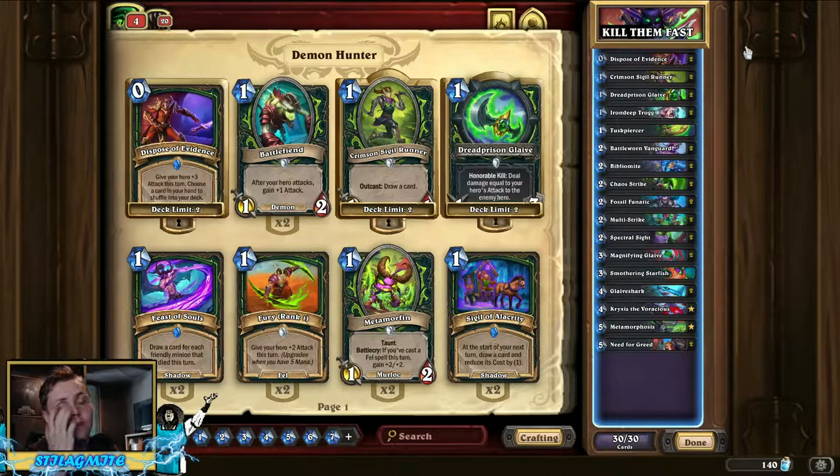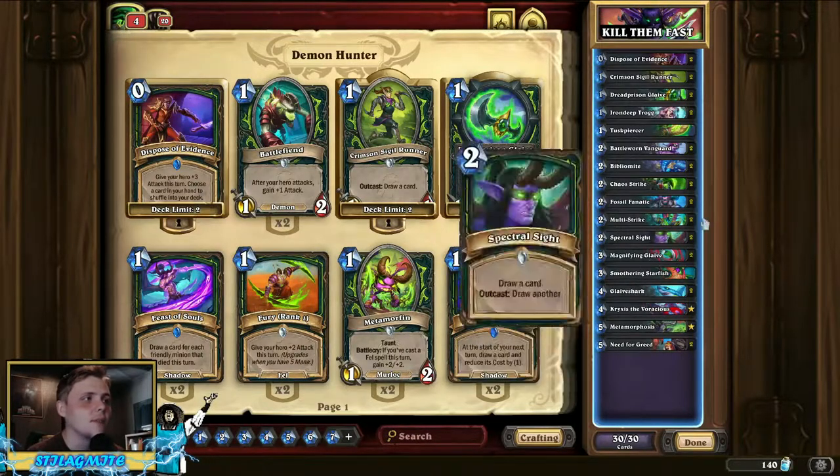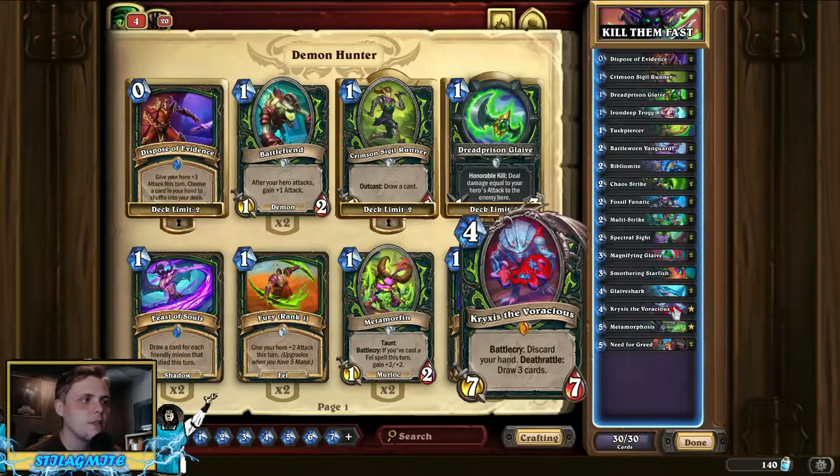Here's my final version of the deck - I did go through several variations. You can see the win-loss ratio at the top of the deck tracker, just really good. You want really low-cost cards that are efficient. You really just want to try to get Krixis on turn four or five and just slap him down, because a four-mana 7/7 that draws you three cards is absolutely insane.